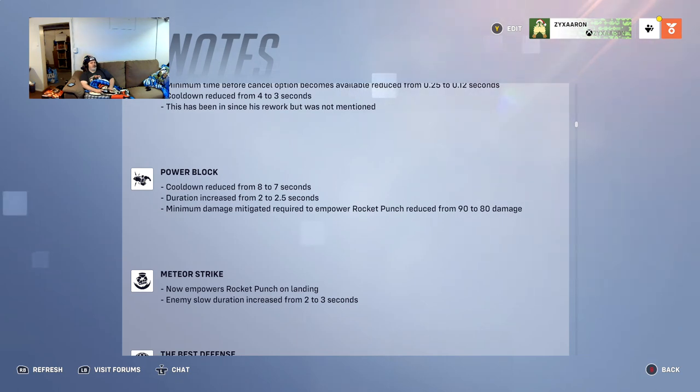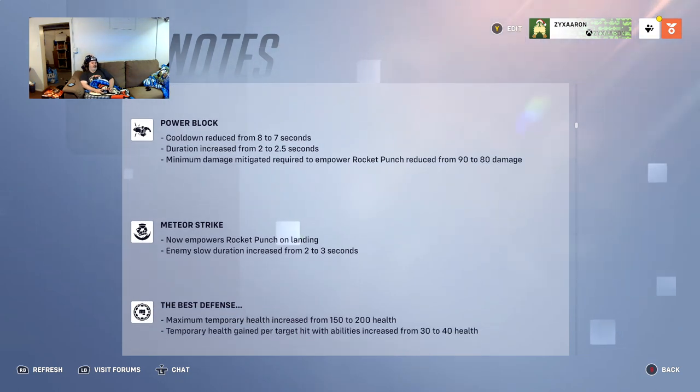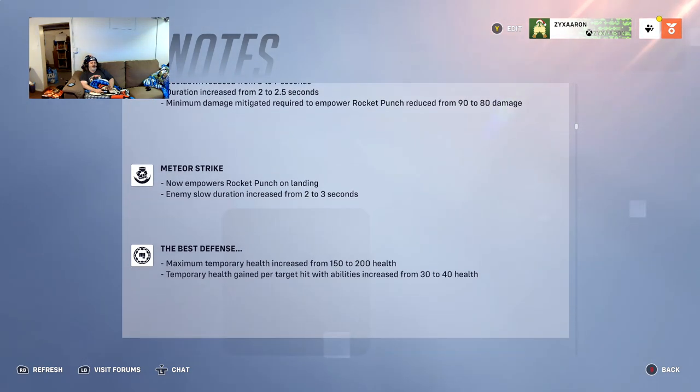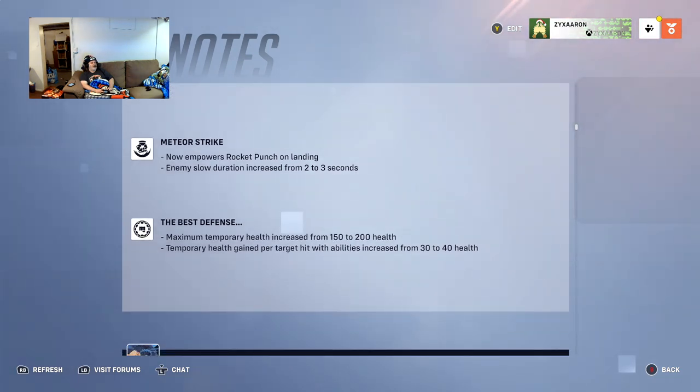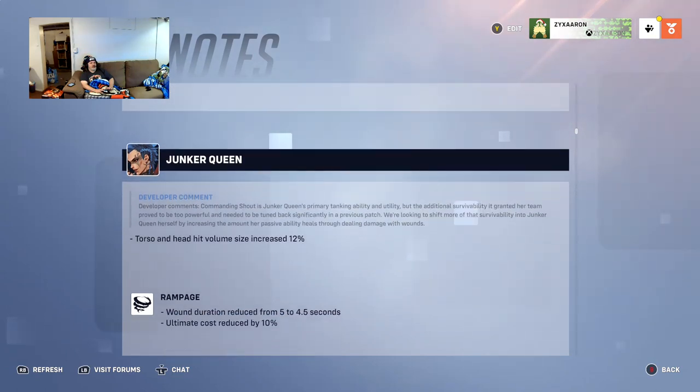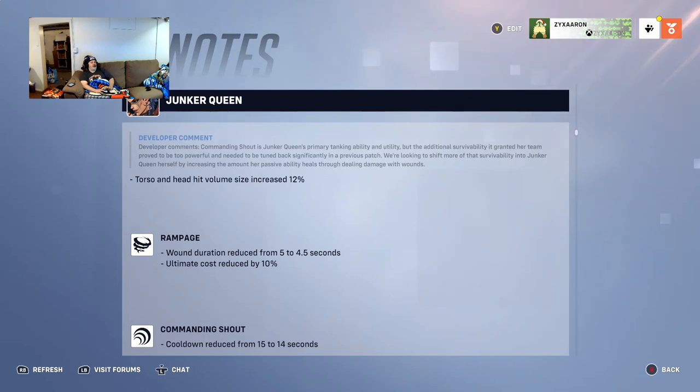Meteor Strike now empowers Rocket Punch on landing, which is fantastic because Meteor Strike is absolutely terrible without any kind of boost, so that really helps him. They also increased the slow duration from two to three seconds, which is always good. Best Defense: the maximum temporary health increases from 150 to 200, and the maximum health gain per target hit with abilities increases from 30 to 40. Doomfist is going to be pretty freaking good.